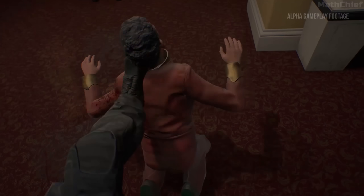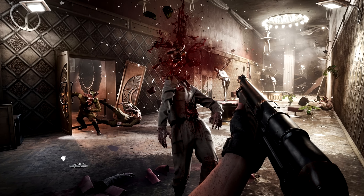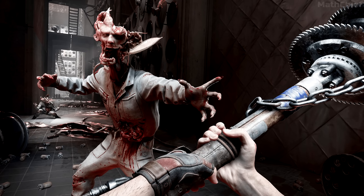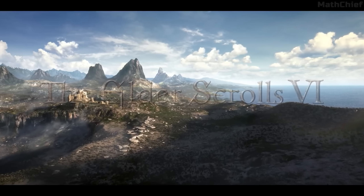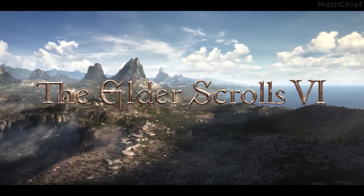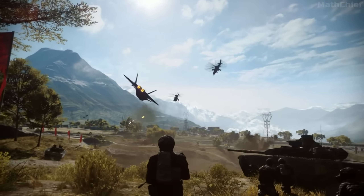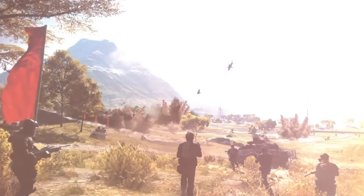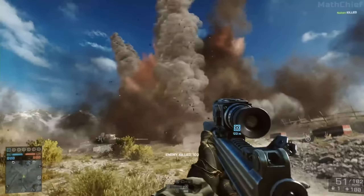In today's video we are back once again for some more gaming news. First off we've got the official updated look of Atomic Heart, an upcoming open world Soviet Union FPS. We also have what seemed to be our very first Elder Scrolls 6 leak, the upcoming FPS game Ready or Not is back from the dead, and what might be the Battlefield 6 reveal month. Let's get into it right away.